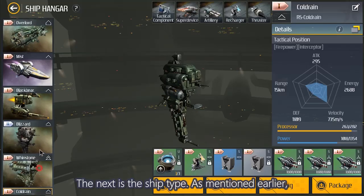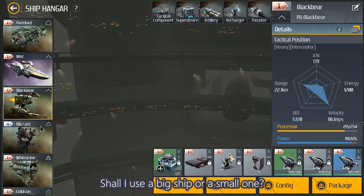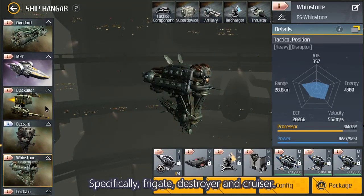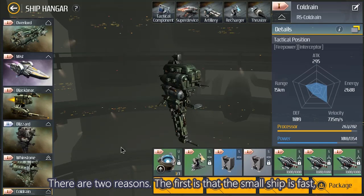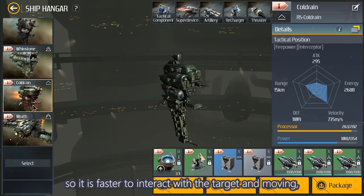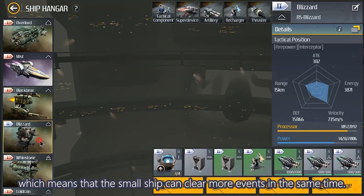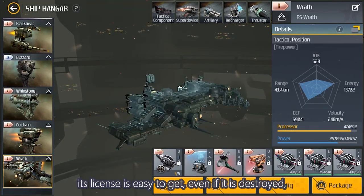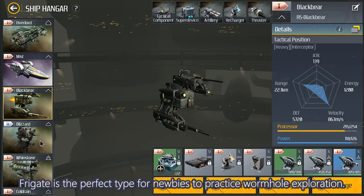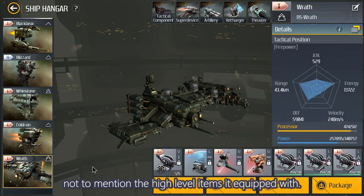Next is the ship type. As mentioned earlier, the enemy in the wormhole is related to the type of your ship. Should you use a big ship or a small one? My suggestion is small — specifically frigate, destroyer, and cruiser; the cruiser is the biggest I recommend. There are two reasons: first, small ships are fast, so it's faster to interact with targets and move around, meaning a small ship can clear more events in the same time. Second, the cost of a small ship is low and its license is easy to get. Even if it's destroyed, you can afford the cost. Frigate is the perfect type for newbies. But if your battleship is destroyed in a wormhole, at least 2 million white coins is gone, not to mention the high-level items equipped on it.